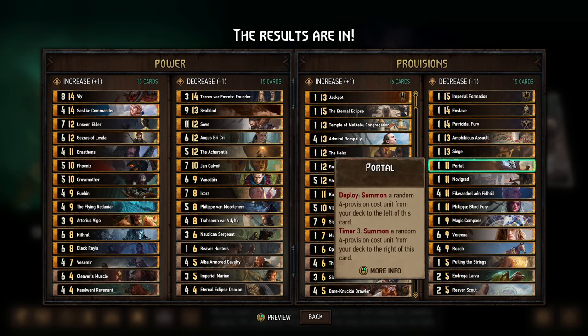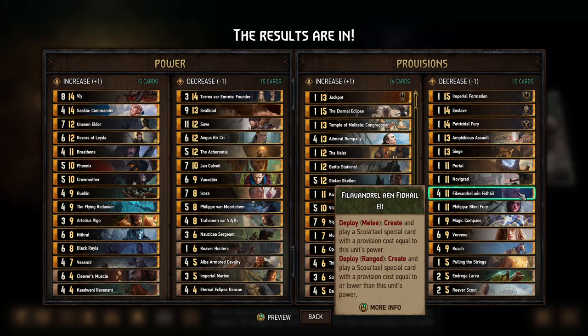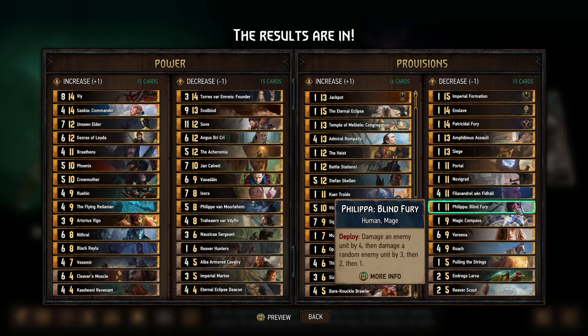Portal has been at 12 provisions for a while — maybe once upon a time it was 11 — but it's been power-crept quite a bit, so a provision buff is understandable. Novigrad on paper is worth a fair number of points; I personally haven't used it much, but I guess it has low tempo, so maybe that's reason enough for a provision buff. Philivandrel just never quite gave the value you were looking for at 12 provisions consistently enough, so understandable he gets a buff. Philippa is a card we voted for — she's been really weak for a while, overtaken by power creep. I'm still not sure she's at a point where people will want to use her; she might need another buff, perhaps a power buff next time.